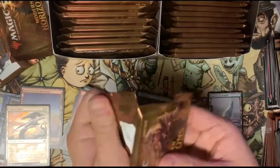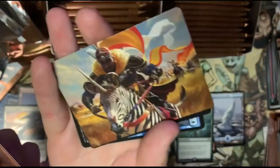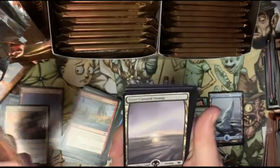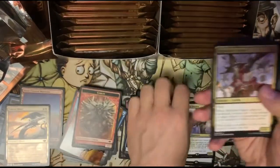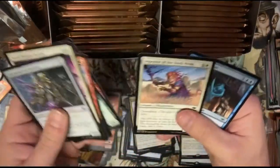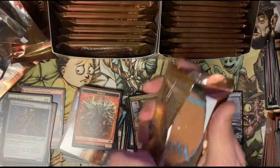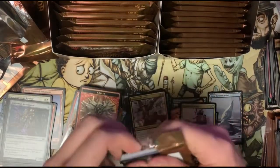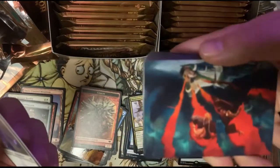We're gonna keep going. This is the first time I'm actually seeing a lot of these cards, so it's kind of cool. Look at that guy — is that a zebra unicorn? What is going on? Snow-covered swamp and Unsettled Mariner — he's about six dollars, decent rare there. So far we've got none of the lands we're looking for — the canopy lands. Do you guys call them canopy lands or horizon lands? Let me know.